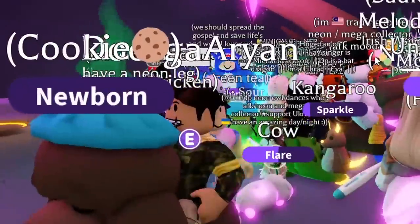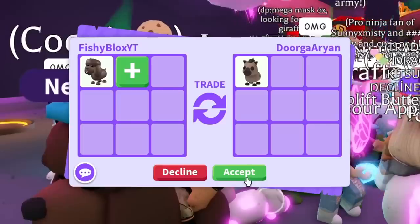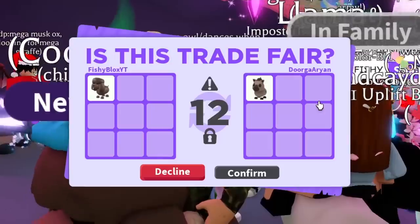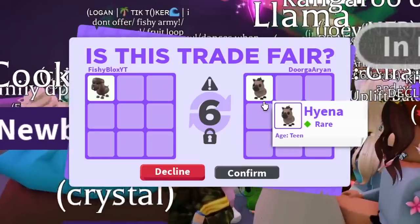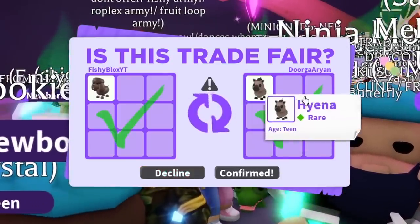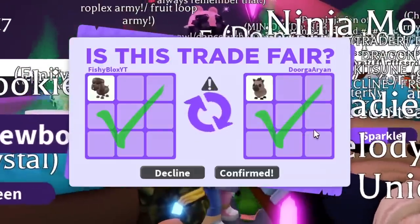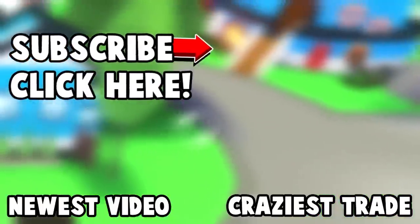Next offer: a Hyena. I might do it — I like Hyenas, I like collecting old pets. You don't always get the chance to get pets you never played with. I didn't get to play when the Hyena was out, so it's really cool to get pets I never experienced. Let's go ahead and get the Hyena — I might need it later or I'll give it away. I usually give away old pets just for fun because I appreciate all of you guys. And there we go — we just traded another pet!